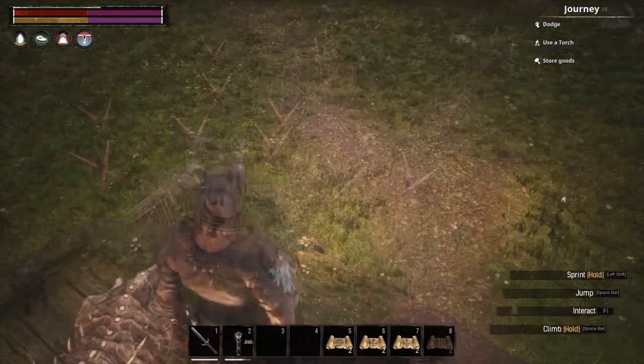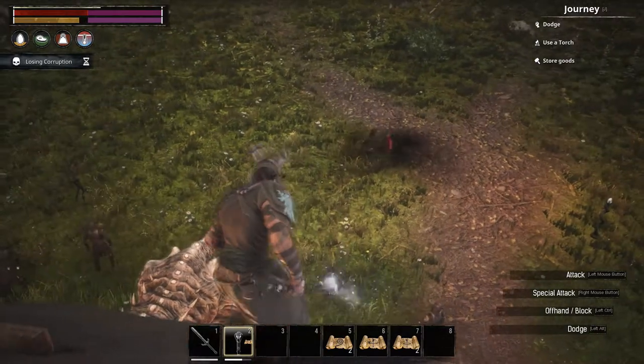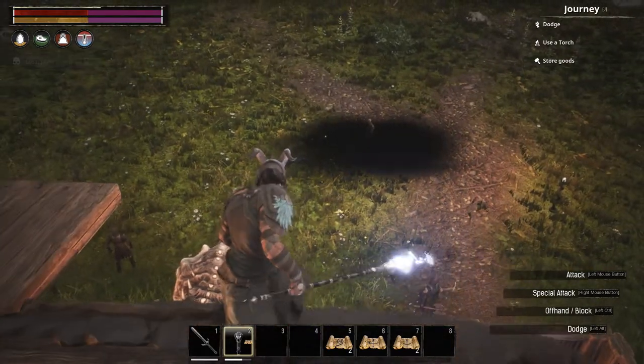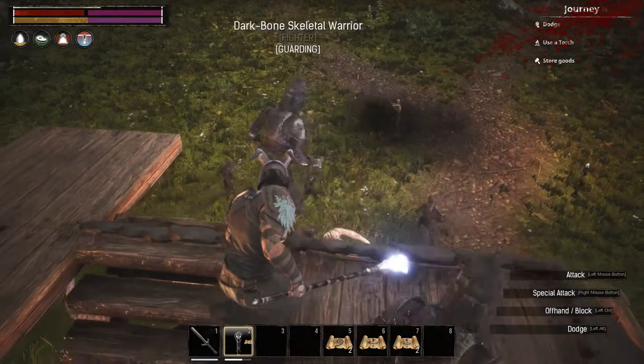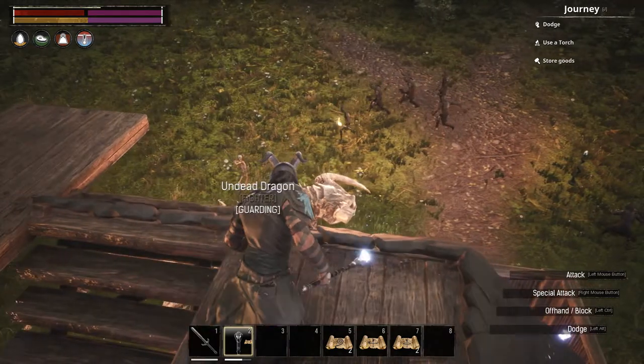The next summon is Summon Skeleton Archer, for PvP. It summons a naked skeleton with a bow for 90 seconds. This requires a papyrus scroll, 1 weathered skull, 15 bone arrows, and 20 bones.